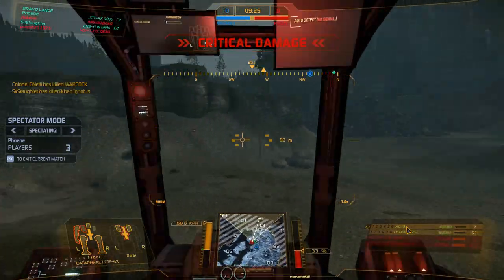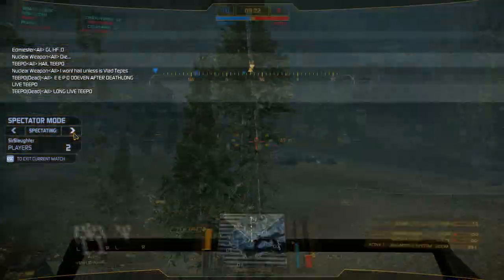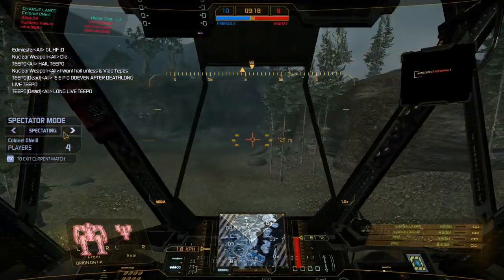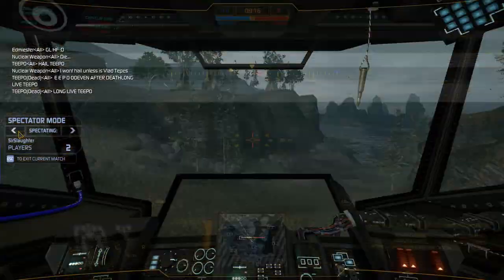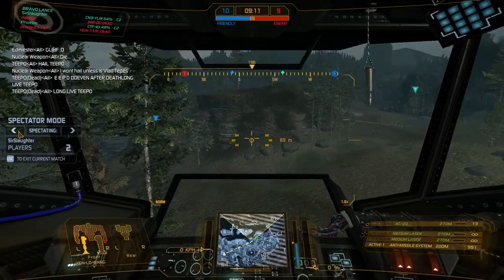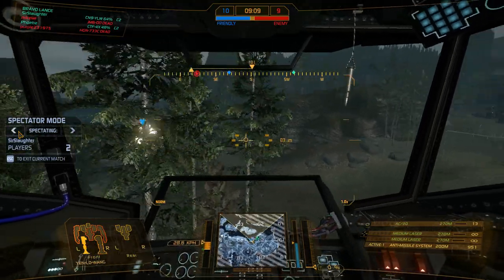He's dead. This other guy has an AC20 but a yellow wing. That's a medium right there — so it goes to show you the agility of mediums. It's not very good.